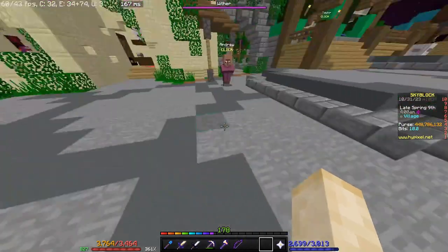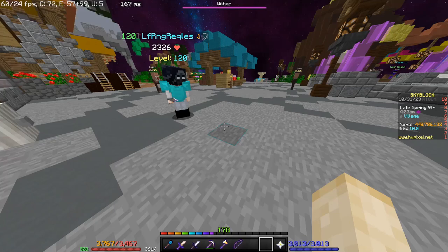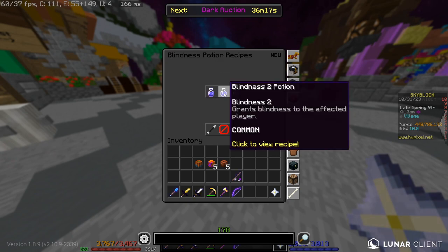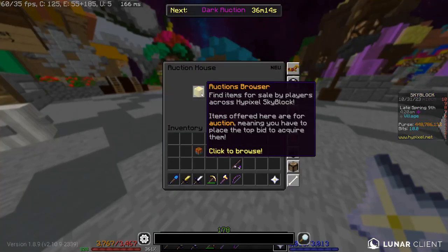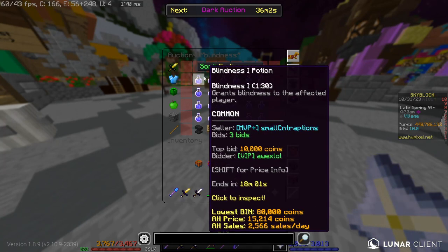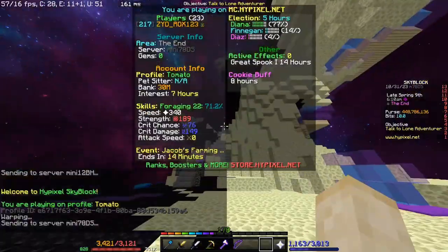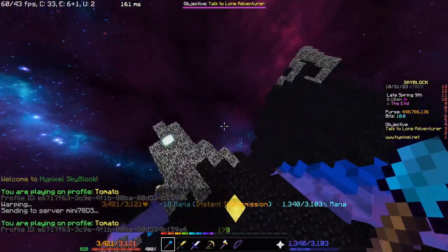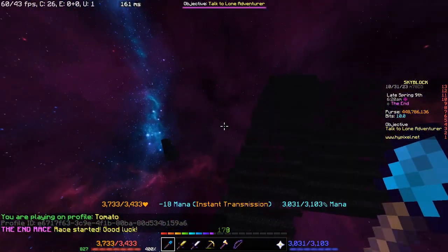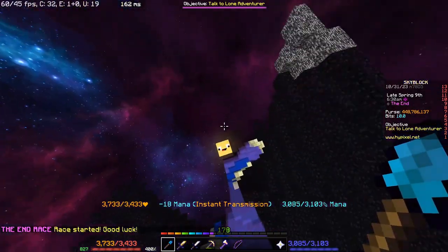For the obscure ending, you're going to need a blindness potion, which you can get from squid collection or by searching 'blindness' at the auction house — it's not too expensive. Then go to the End and do the end race with blindness active. You can go through the race pretty easily by teleporting around until you get to the other side of the End.